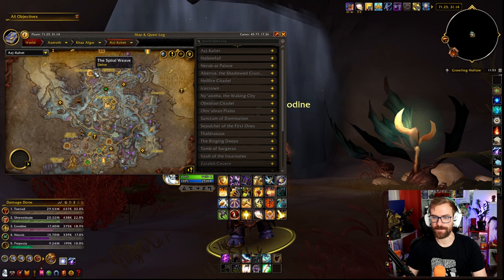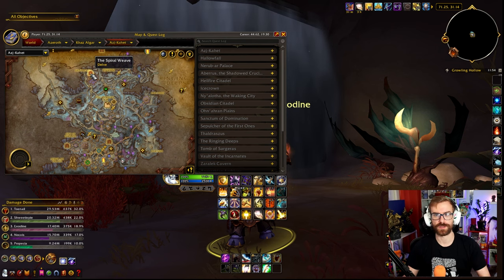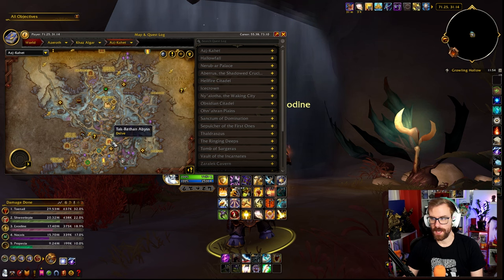For our final zone, we have Ashkahet. The Spiral Weave today is going to be Tortured Hostages, so if you haven't done that one yet, now's your chance. Story scenarios can be done at Tier 1 or Tier 11 — it doesn't matter, you'll still get credit for it and you'll still get the treasures. Takrathon Abyss today is going to be Goblin Mischief — I believe it was that the other day too. Very easy, one of my favorite ones to do. The final boss is probably the easiest boss in any of the delves — very, very easy to do.